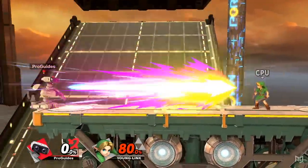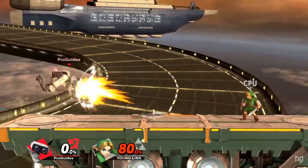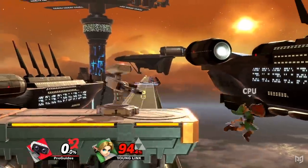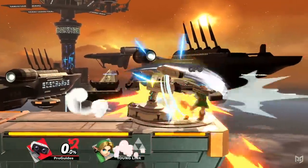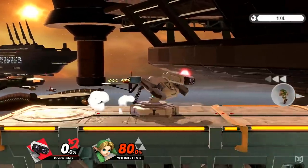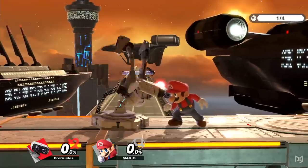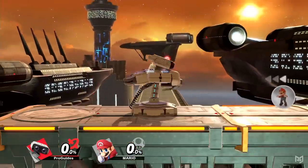Getting in on ROB is definitely tough, but surely his close-up options aren't so great like traditional zoners, right? For a character who excels at camping, ROB's boxing tools are actually amazing. And there's no better place to start than with his down tilt. Down tilt is frame 3 — the same frame as many characters' jabs — and it's also minus 5 on shield. That means you can't even shield grab a point-blank down tilt, and being a grounded move, ROB doesn't have to space it vertically to achieve that frame advantage.